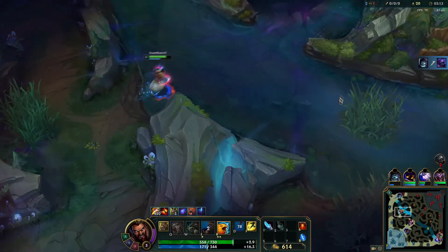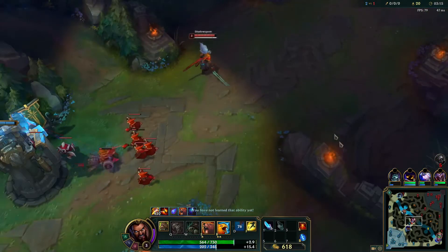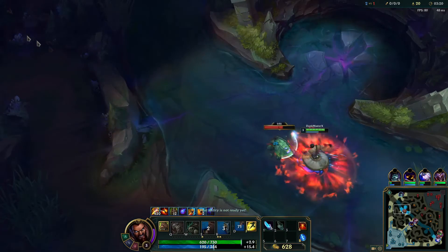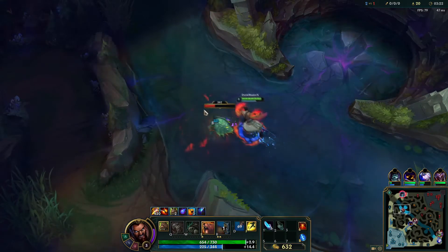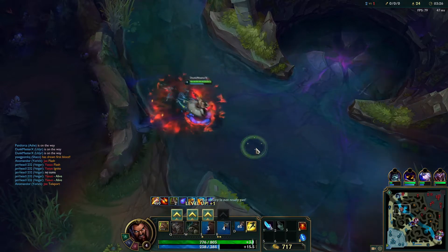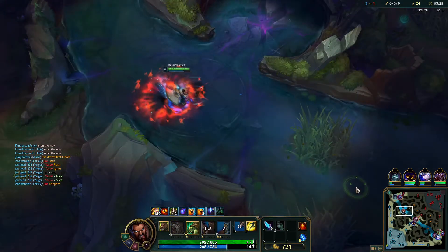I've got freaking kill lanes everywhere. HP is what we'll have — he's like full. Stun this so it removes its shield, then we're going to head up top because we have a top laner and they don't. So if they try anything sketchy we can get them. Level up Turtle next — Turtle is really important.